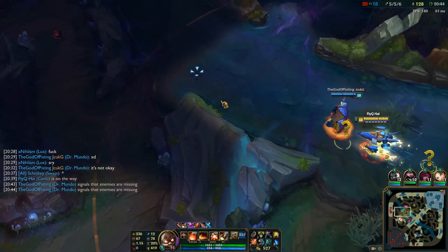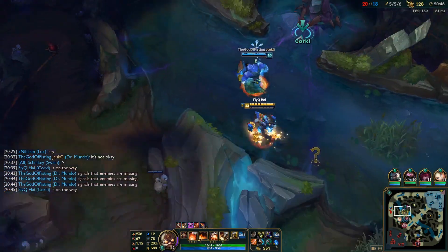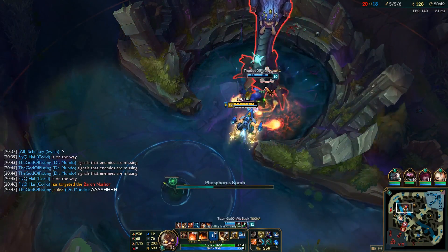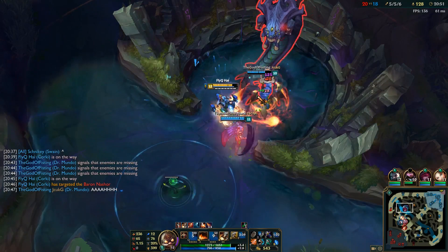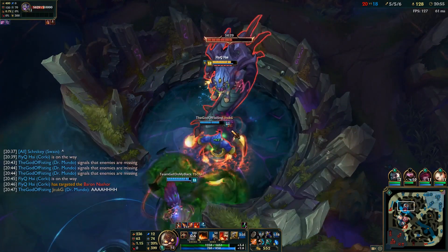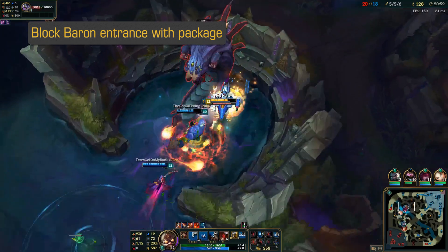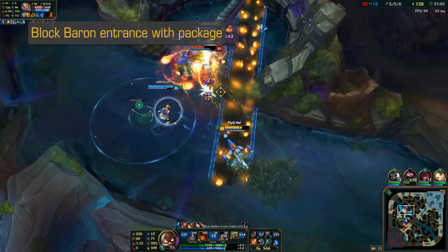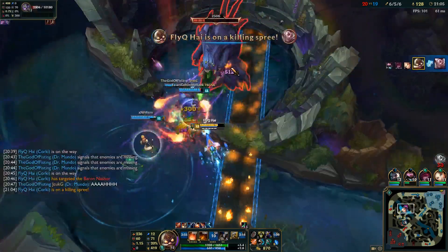Baron spawns — I have the package, so we're going for Baron. We start it when we see enough people. The cool thing with the package here: I go behind the Baron so I can set it to fire and block the entrance where they come from. He has to run through that and he's burning, so we get a free Baron.